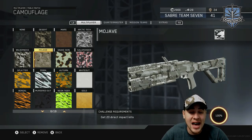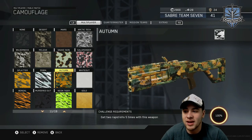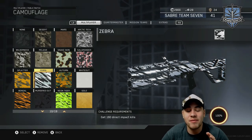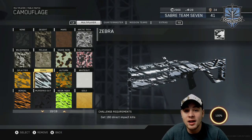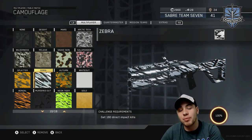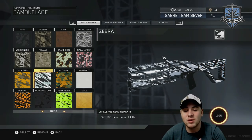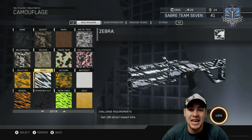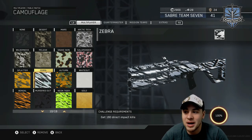Playing fast with this gun and just getting the direct impacts as you can was the best method of getting these 160 direct impact kills, because it is fairly hard. I'm kind of upset they didn't have a direct impact medal or even a logo in the bottom-left kill feed when you get a direct impact kill, because it's very hard to tell what is and what isn't a direct impact. A lot of times I would just look for the explosion to be in the air as opposed to the ground — that's how I would tell if it was a direct impact or not.